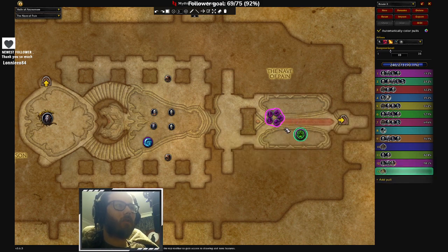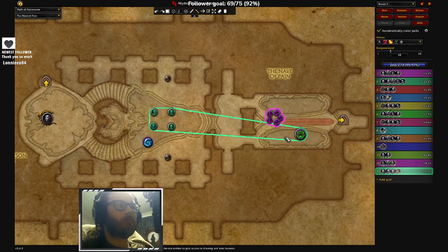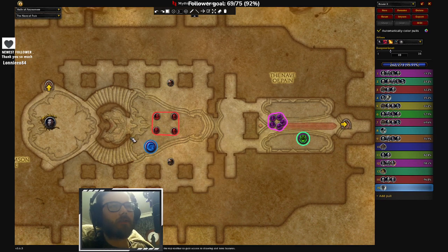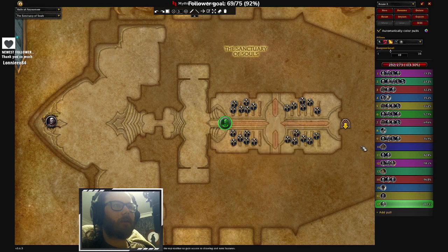I did this exact route - I pulled the incinerator and the other one out of the room, killed them, and then pulled back and killed the back. Even this guy I pulled back into this area just to be safe. You probably don't need to, but that's it - that's how I do Halls at least.